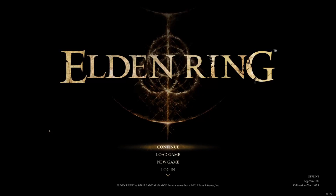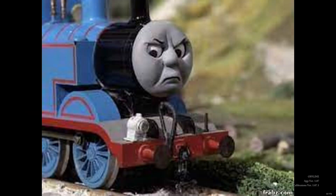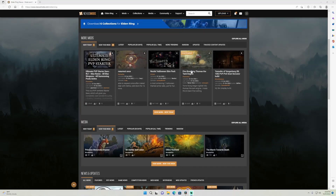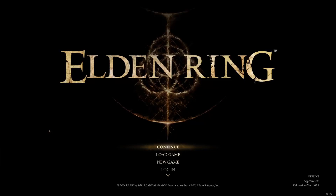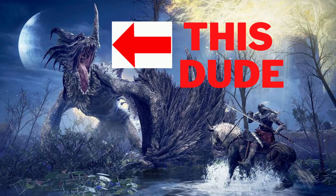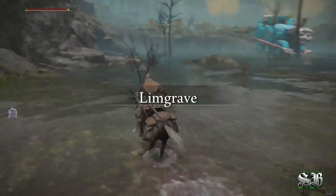What's going on y'all, Solo Blackout Gaming here. We are about to go battle a fire-breathing Thomas the Tank Engine — it's a new mod over on Nexus Mods. Really cool mod, y'all go check it out. It replaces Gill the flying dragon with a fire-breathing Thomas the Tank Engine, and it's a very detailed, really cool looking Thomas. We're not going to waste any time, let's get into it.